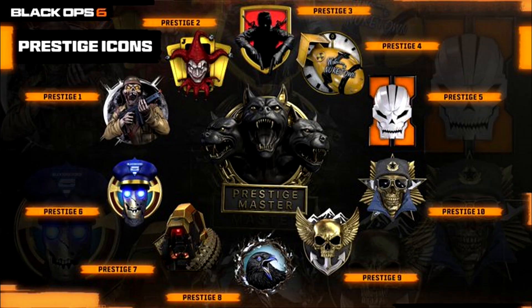What's up guys, we're finally bringing you all the prestige icons in Black Ops 6. We're about to go ahead and show you what they look like. As you can see on screen right now, this is what they look like — Prestige 1 is the zombie army with a gun.